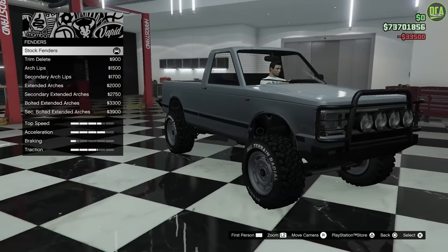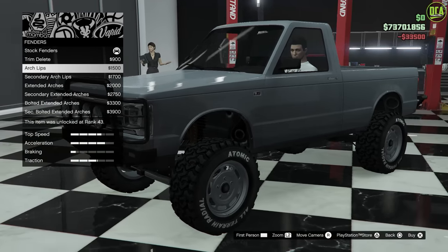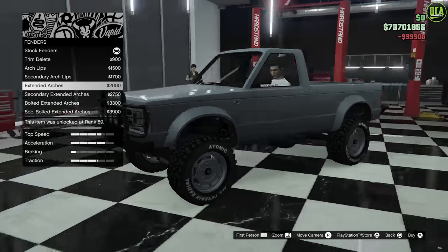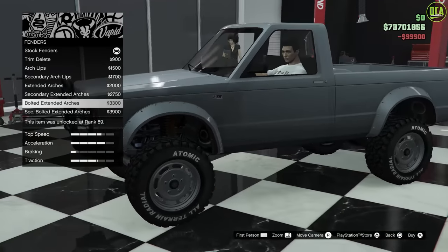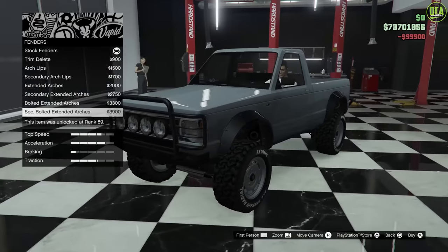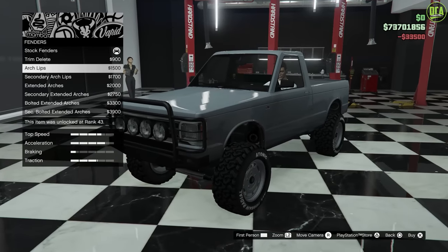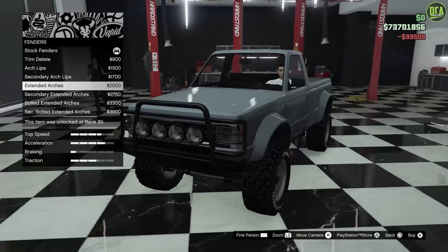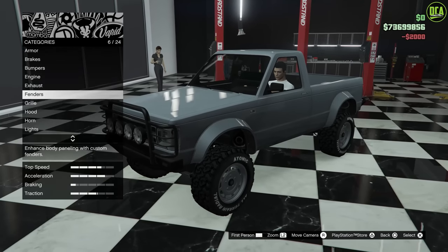Fenders — you can delete the chrome trim and the black trim. Then you have the arches. I like that — secondary. Extended arches, that looks pretty cool. You've got the bolted extended arches. I'm trying to decide if I like the look better with the wheels sticking out or with fenders. Honestly, I think I'm going to go with the extended without the bolts.